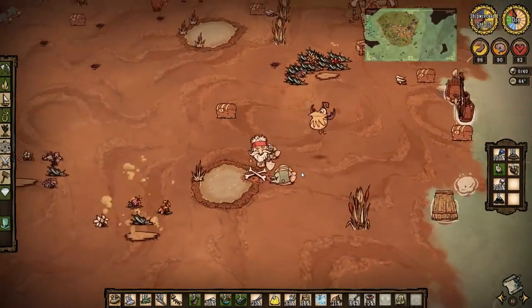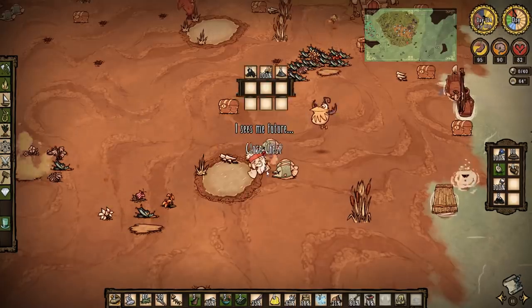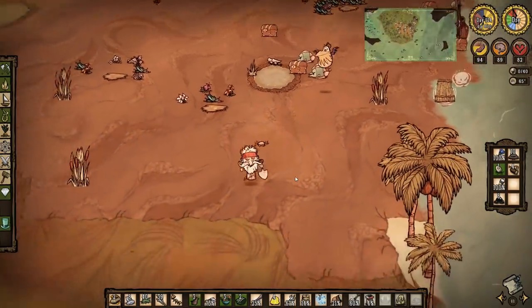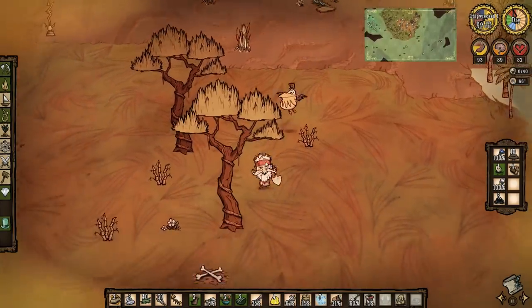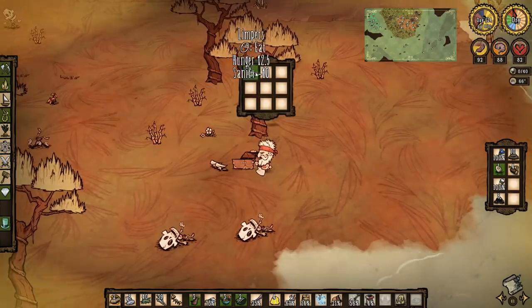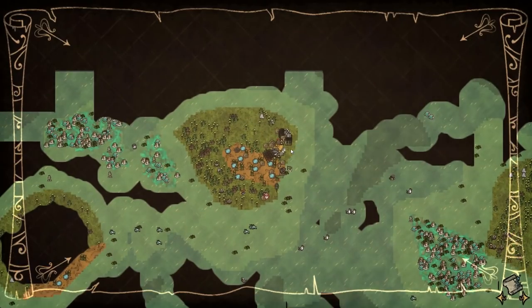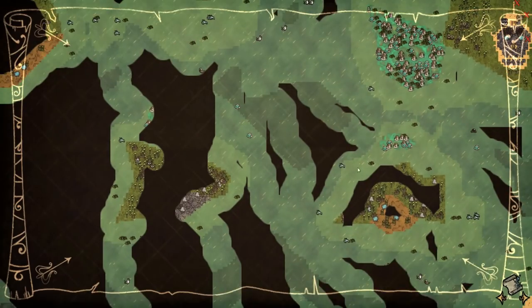We've got two more chests that we could dig up. Two charcoal torches and ashes - not exactly stellar. And the final one down here - five freaking limpets. Not being so lucky with the chests. There you go, it is what it is. I'm going to ride out the summer, and I'll come back when we can actually go over here and get some stuff done.